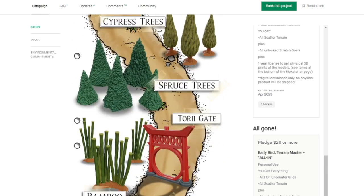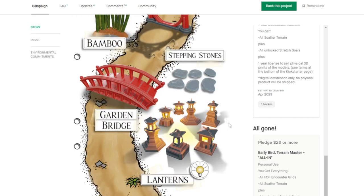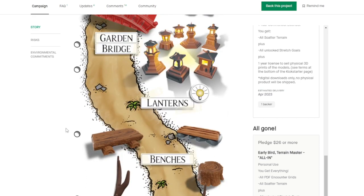Here we have a Japanese set of different kinds of trees, but also the torii gate and clumps of bamboo. We have a bridge and some stones. This is where I grabbed the lanterns — I think these lanterns would make good objectives for a game like Bushido or other miniature games, or I can incorporate them into Forbidden Fortress somehow.